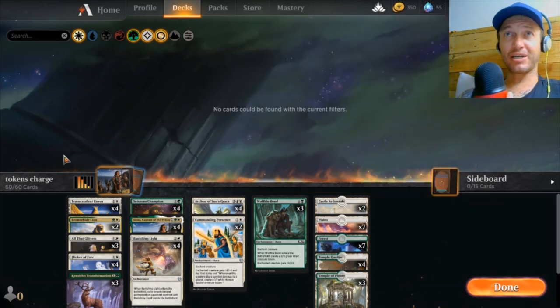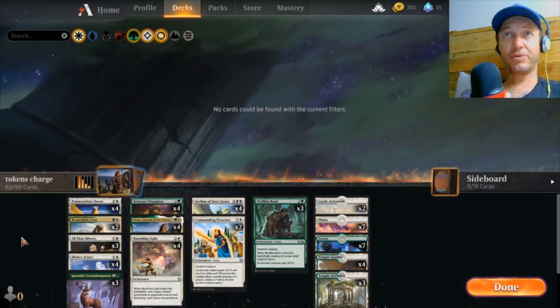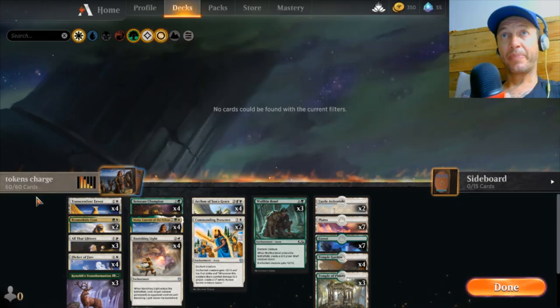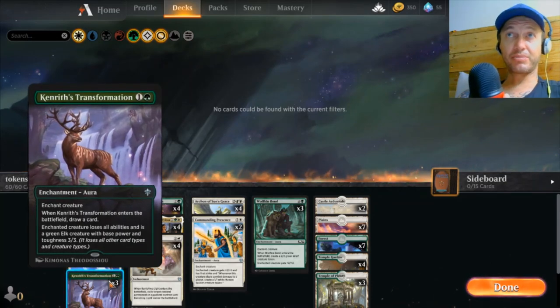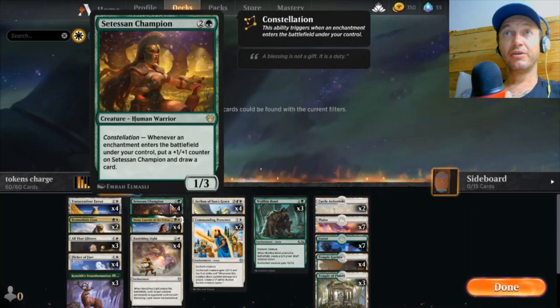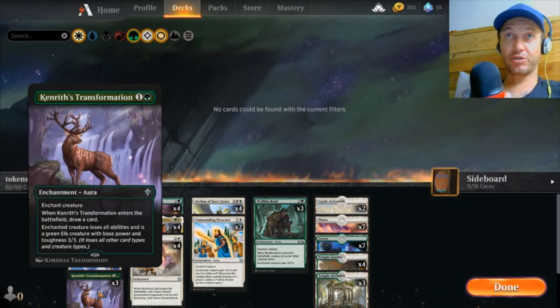The other auras don't necessarily produce tokens but are flexible. We have All That Glitters because we're going to have a lot of auras down and it'll create a huge buff for whatever we throw it on. Throwing it on the Sun's Grace makes a huge Flying Lifelinking creature — that's probably the most ideal target, so that's an auto-include. Kenrith's Transformation is here to throw on one of our 1/1 tokens to make it a bit stronger, get another trigger from everything, but the main thing is it's another card draw.